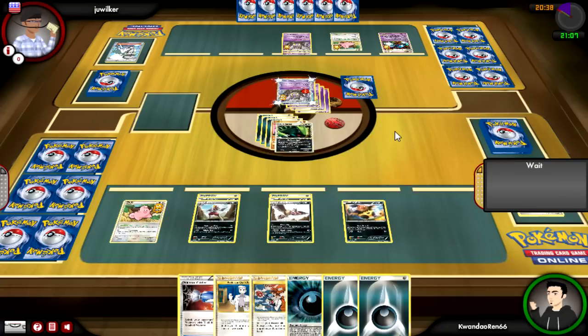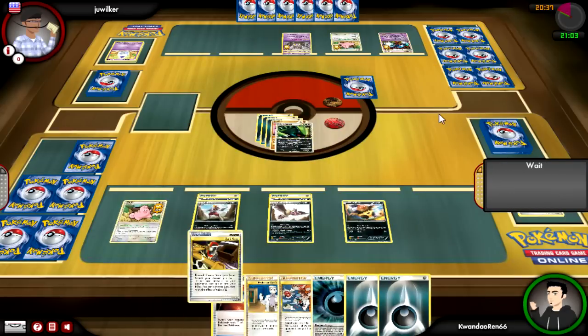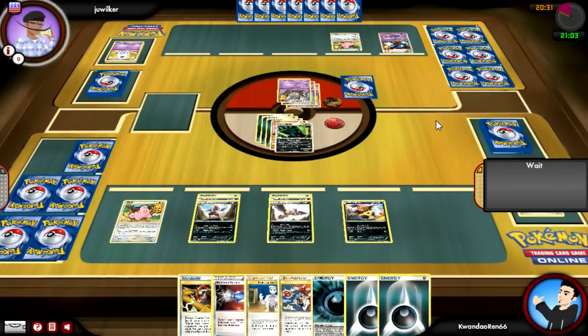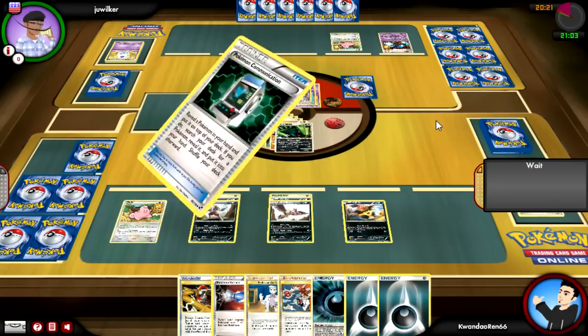I'm going to go ahead and just Power Claw for 60. It also bypasses any Pokebodies or anything like that. So if Cleffa stayed asleep in the active spot, I would have just Power Clawed the shit out of that thing too. It just cuts through everything. 60 damage for three is normally not that good, but when you take that into effect, it's not so bad.